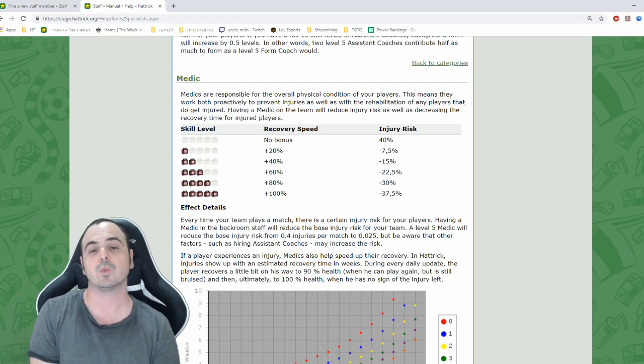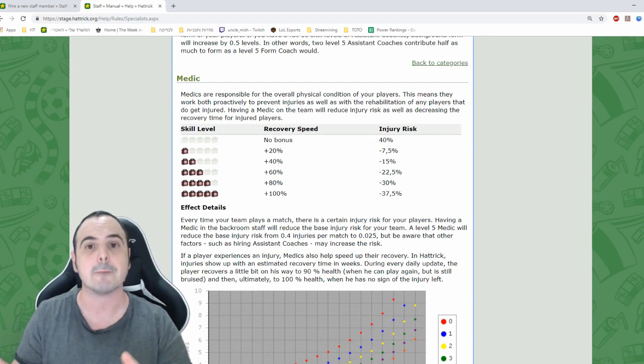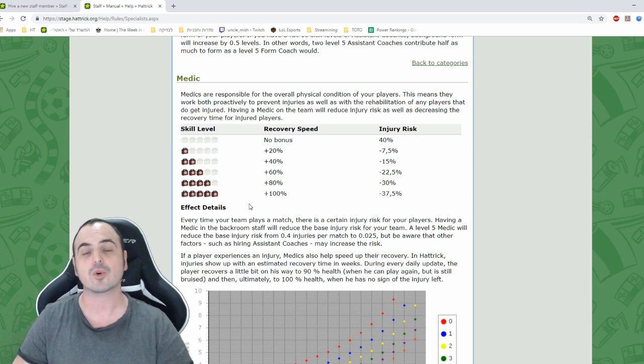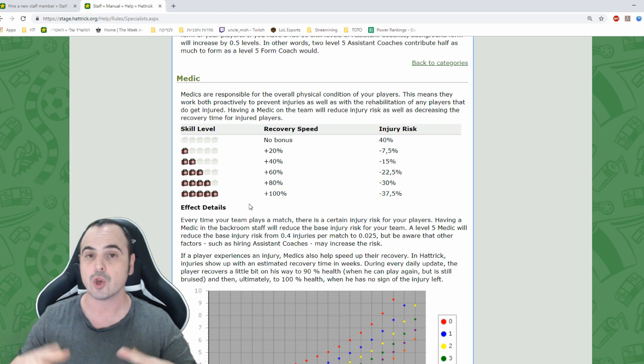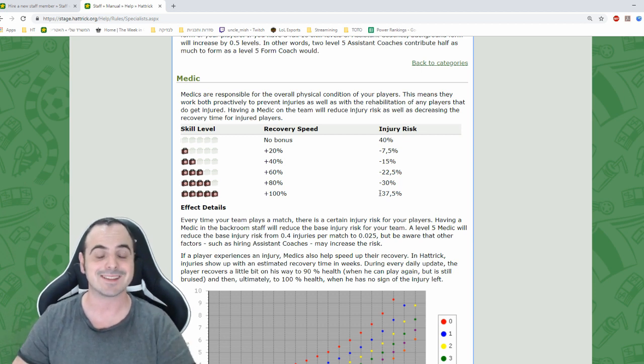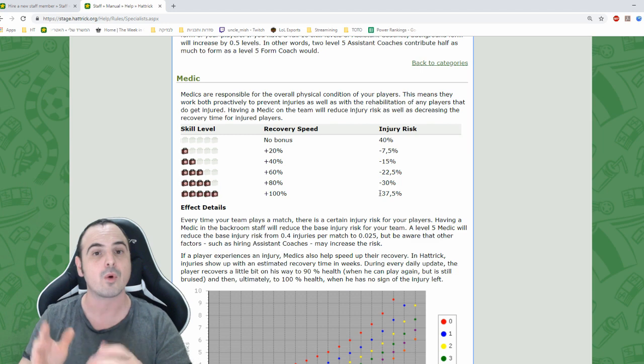The medic is almost a must for any kind of team. Having no medic gives your players no recovery speed bonus and keeps injury risk at 40%. A level-5 medic increases your recovery speed by 100% — players recover twice as fast — and lowers the injury risk by 37.5%, bringing it down to 2.5% per game. That's very important for both training-focused and competitive teams.